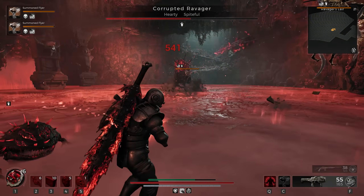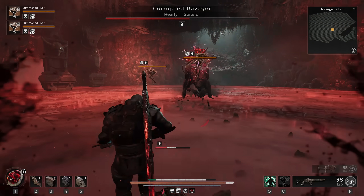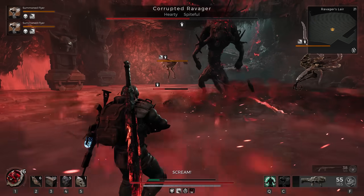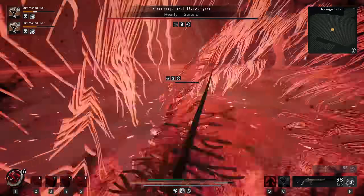I've been playing a lot of Remnant 2 since its latest update, and I was going to start my third Apocalypse clear. I was wondering to myself if it would be possible to tank every hit from the bosses as well as kill them without shooting them. And as stupid as that may sound, the answer is actually yes.